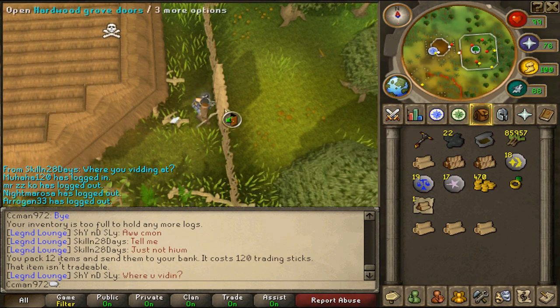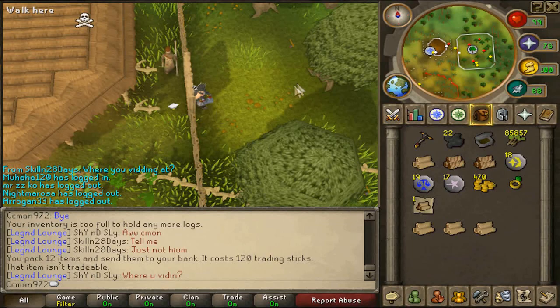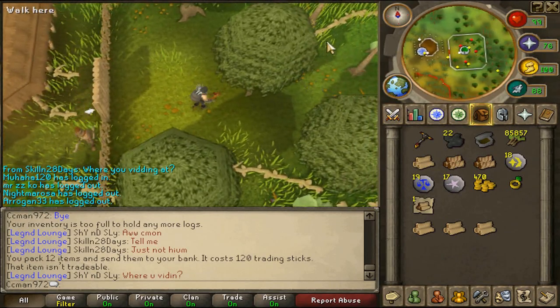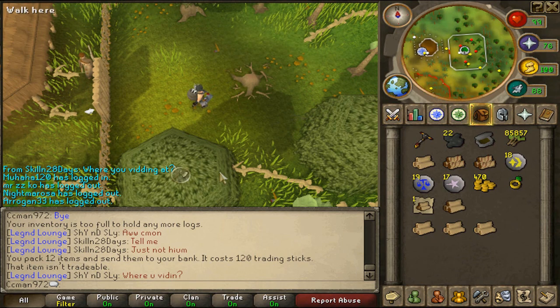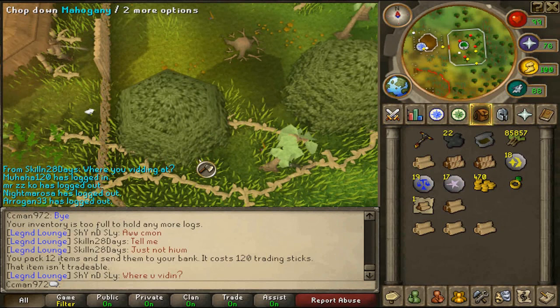This method I believe can get you about - I prorated it at 500k to a mil an hour. Technically it's a mil an hour because of the planks, but it's something that's random on the planks and special logs. Usually I get a special log every inventory.